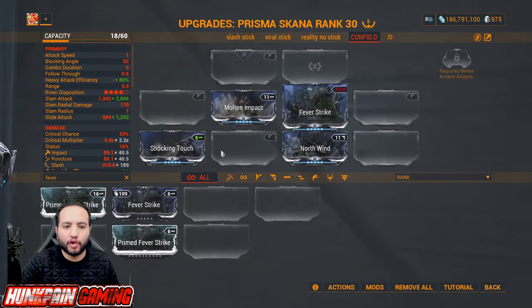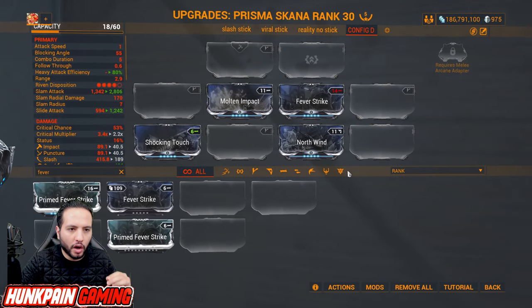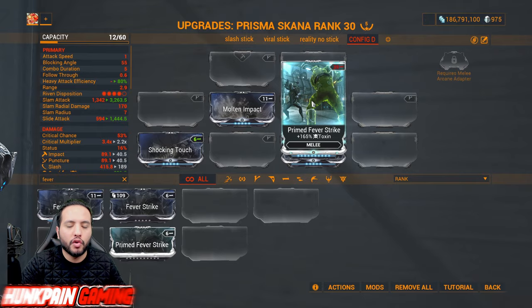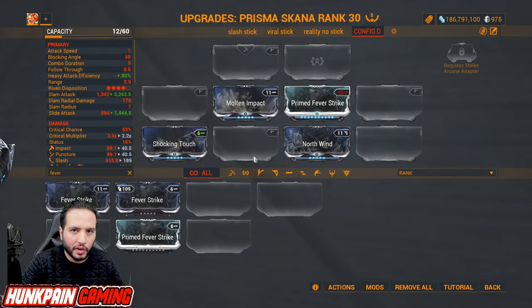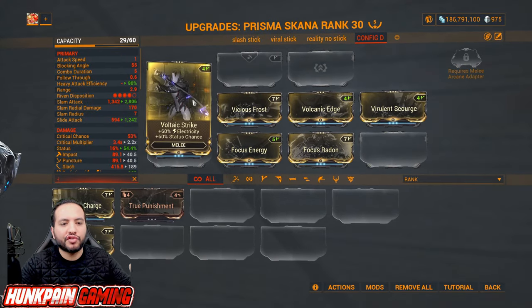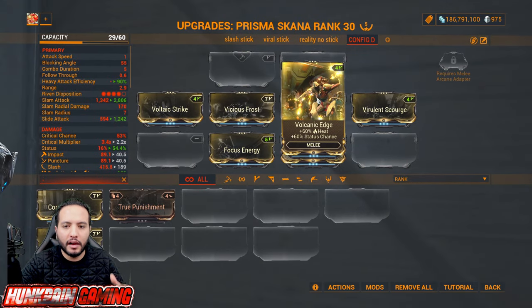For flat elemental damage: Molten Impact for heat, Fever Strike for toxin, Shocking Touch for electricity, and North Wind for cold. Get Primed Fever Strike as soon as you can — it's a very huge boost and always a must-have. There are also 60/60 mods: Voltaic Strike for electricity and status chance, Vicious Frost for cold and status chance, Volcanic Edge for heat and status chance, and Virulent Scourge for toxin and status chance.